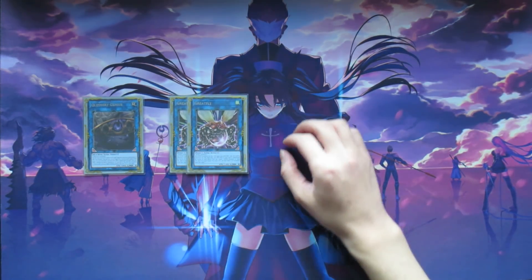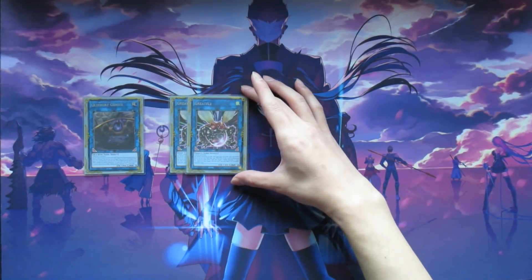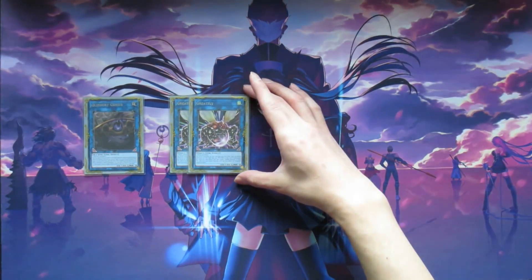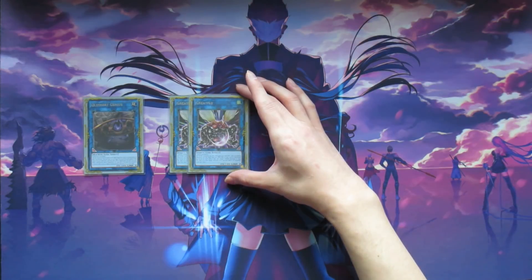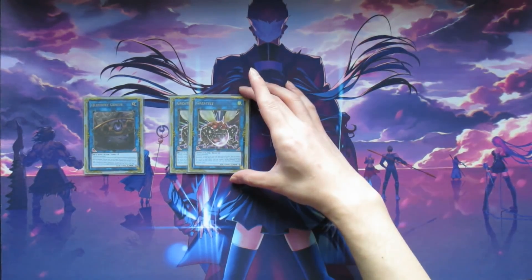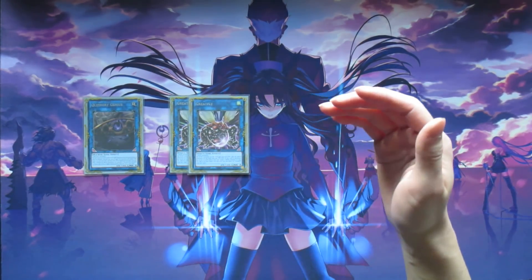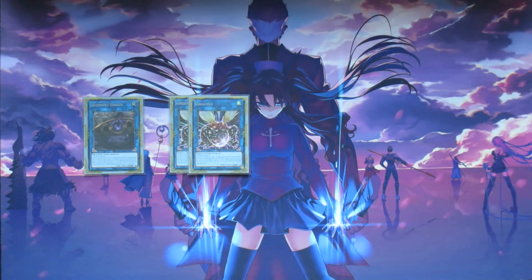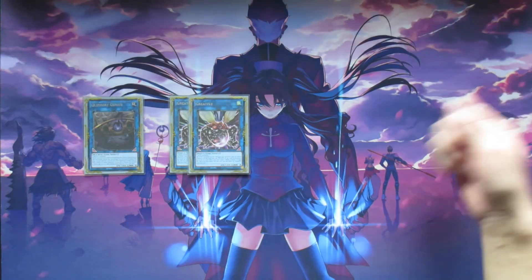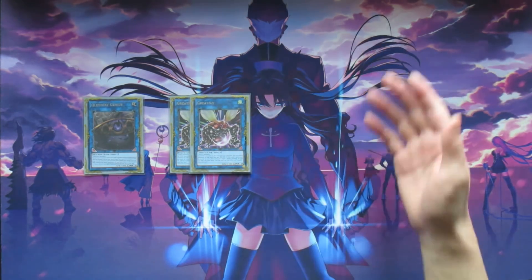Next we're playing two copies of Greatfly, obviously because this deck is very Wind-oriented and because you have so many cards that lock you into the Wind attribute — like your Wind Witch engine and Takaton Borgs — Greatfly is fantastic because you can still access it when using Takaton Borg's effect. It has bottom-left and bottom-right arrows so you can summon multiple extra deck monsters and push for more damage. It's also great because it floats — it can help you add back Wind monsters from your graveyard to your hand if it's destroyed by battle or by your opponent's card effect.